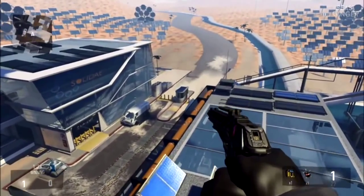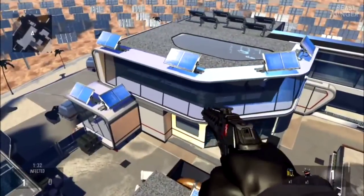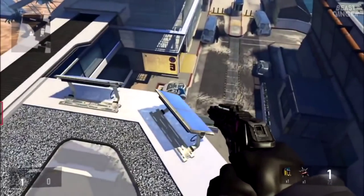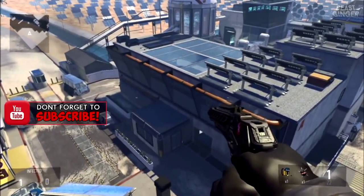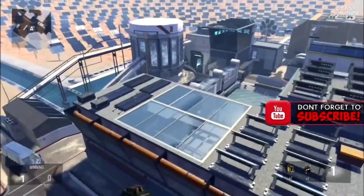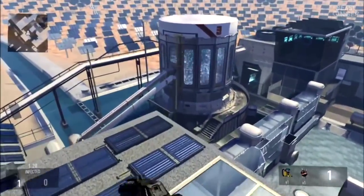From there, you guys just want to jump forward. You'll land on an invisible barrier, and then jump up and you go onto another invisible barrier. From there, you guys want to jump to this building and then jump back over to the other building you were just on, but towards the glass.